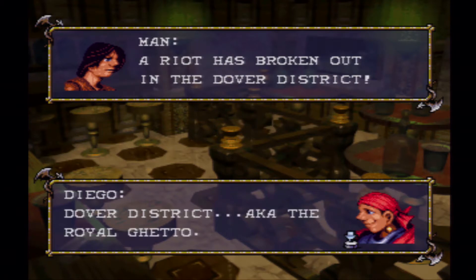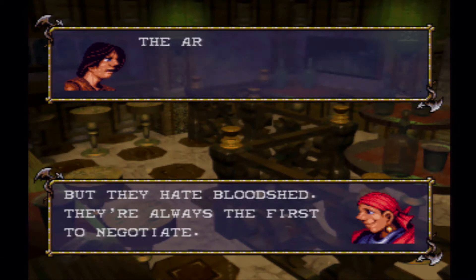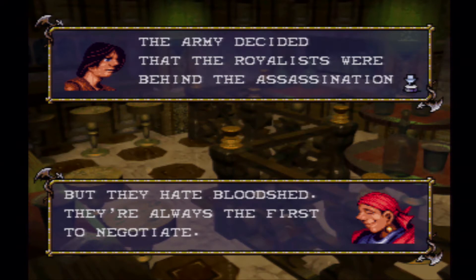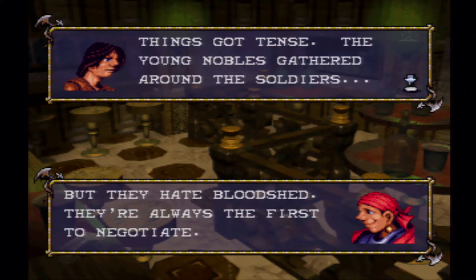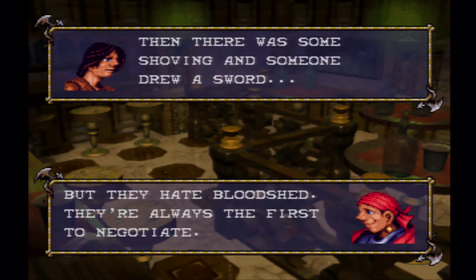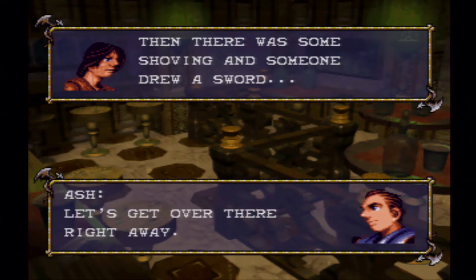The Dover district — a.k.a. the royal ghetto. But they hate bloodshed — they're always the first to negotiate. That's the terrible part: the army decided that the royals were behind the assassination of Sumatana, and they came to take Count Claymore away. Things were getting tense, the nobles gathered around the soldiers, there was some shoving, and someone drew a sword.